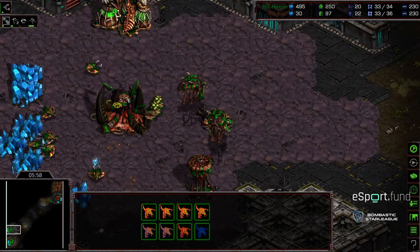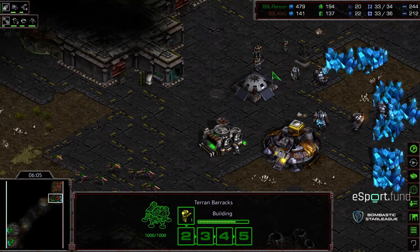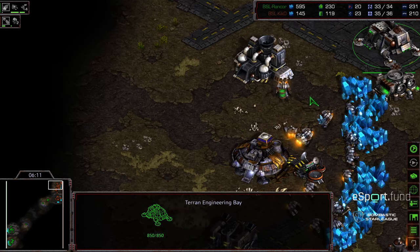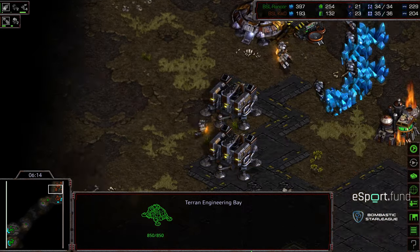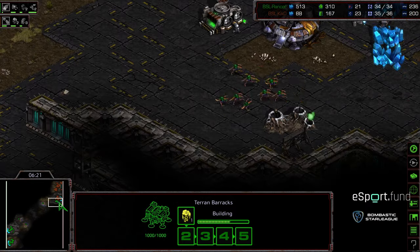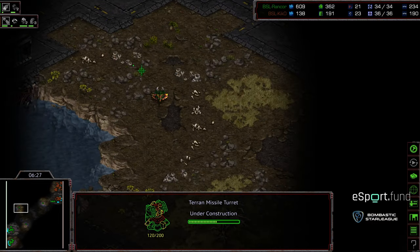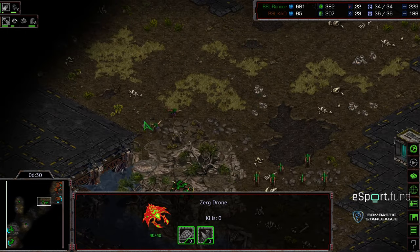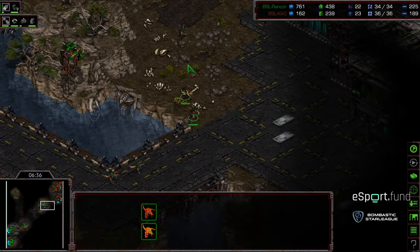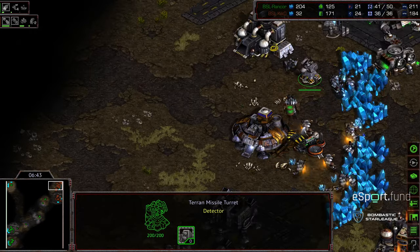The Zerglings trying to press through, plus these Mutalisks that are now incoming — especially before range is finished and off just two barracks worth of Marines. No medics out yet, this is only about five Marines, and I don't see any turrets. There's the Engineering Bay finally, but the turrets are not building yet and they needed to be building a few seconds ago. The turret is being built over that barracks, but I don't know that there's enough anti-air — or just anti-anything — with these Zerglings and Mutalisks incoming shortly.